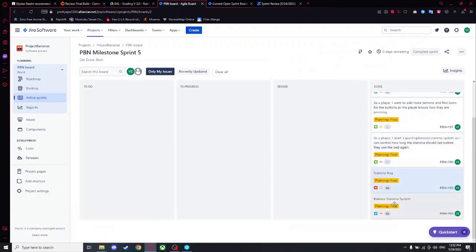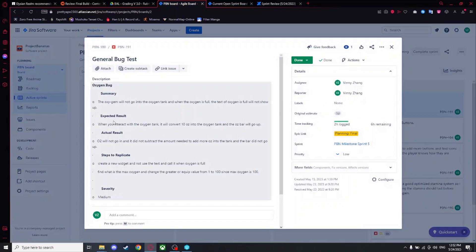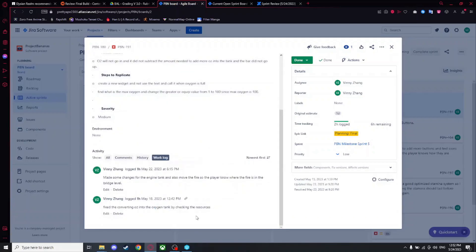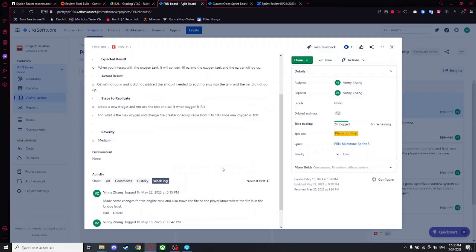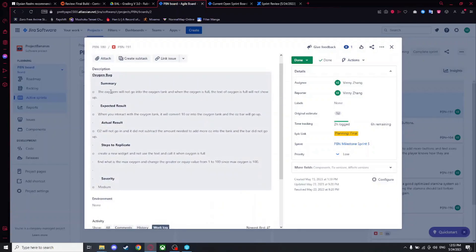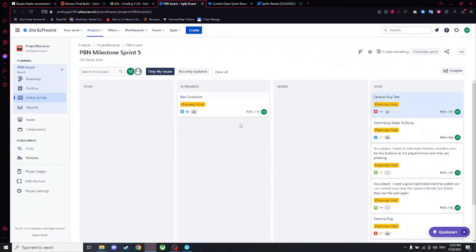The oxygen wouldn't go into the oxygen tank, and when the oxygen is full the text saying 'oxygen is full' would not show up. I'll be showing you that it does show up now. That's all for Jira, and now I'll be showing you everything in the game.